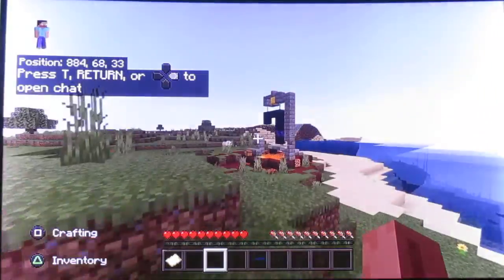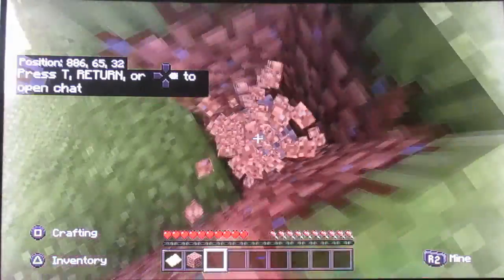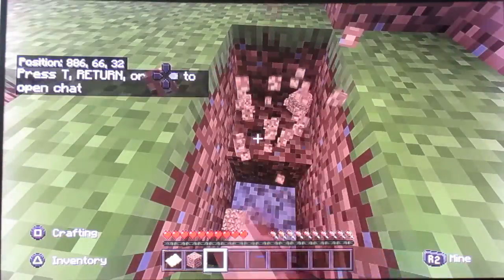Here we are — we spawned near one of those new ruined pools. So what we're going to do is build a little tower. We spawned near the ruined portal, so we're going to collect some gold armor already.